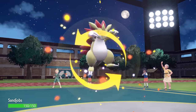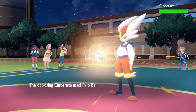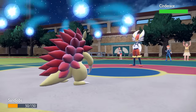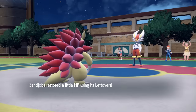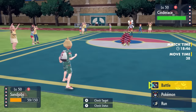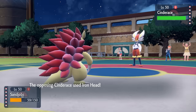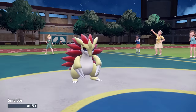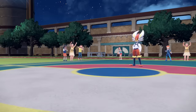I decide to switch into Sandslash. I consider going into Stonejourner, but I'm worried about them going for a first turn pivot with a U-turn, which is pretty likely. However, they do just go for the Pyro Ball — throw a flaming soccer ball at me — and since I'm running a more offensive-oriented Sandslash, I'm not able to actually take two of those. Unfortunately, Sandslash is in a situation where I kind of just have to sack here. They end up going for the Iron Head to finish me off, and down goes the Sandslash, which loses me my Stealth Rock support.